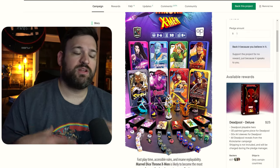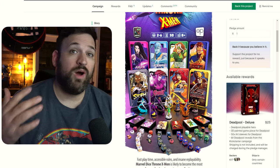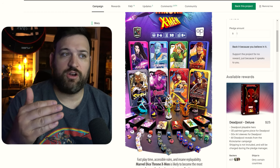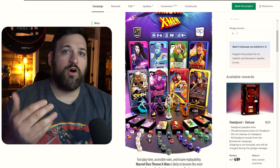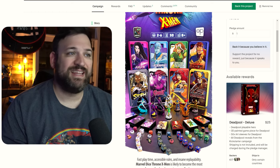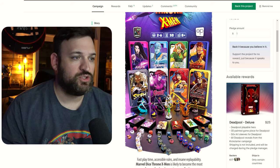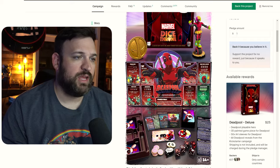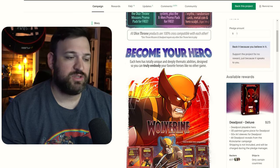We're going to talk about the pledge levels, talk about some of these characters, and give you my overall thoughts about this campaign. There are a lot of cool things going on but also some things like the pricing and the FOMO aspects where they're trying to capture you to buy more product. So here is the lineup: Psylocke, Iceman, Rogue, Cyclops, Storm, Gambit, Jean Grey, and Wolverine. They're also featuring a Deadpool as a bonus character but he's not inside the box — we'll talk about that in a bit.